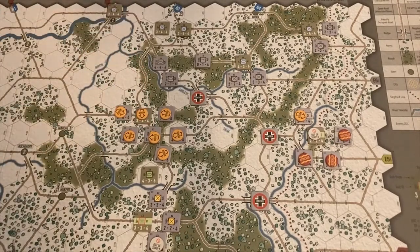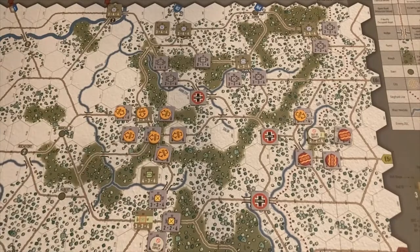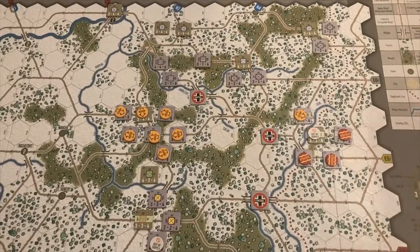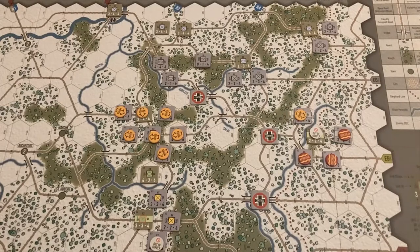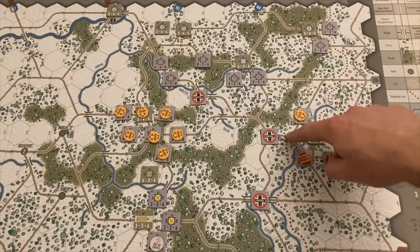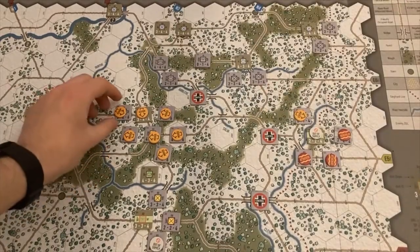The Germans are down to five resource points. They're going to be launching an attack against Manhay and then Bastogne. I thought I'd roll it out to show a little bit how the combat system works. The 106th is just holding out, tying up those units. The only way supply is really flowing through is from E6 and then down through here. Let's go ahead and count up the dice.